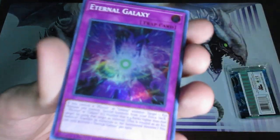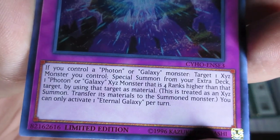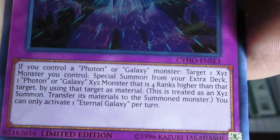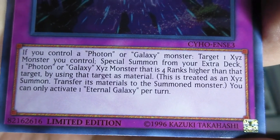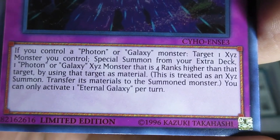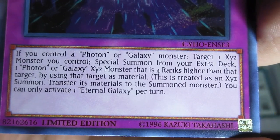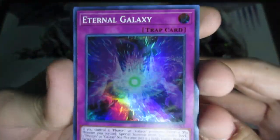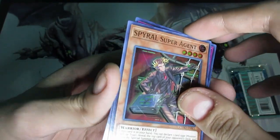So here are the two variants. The first one is Eternal Galaxy — if you control a Photon or Galaxy monster, target one Xyz monster you control, special summon from your extra deck one Photon or Galaxy Xyz monster that is four ranks higher than that target by using that target as material. Treat it as an Xyz summon, transfer its materials, and it's a hard once per turn. And the other one is Spiral Super Agent — not bad.